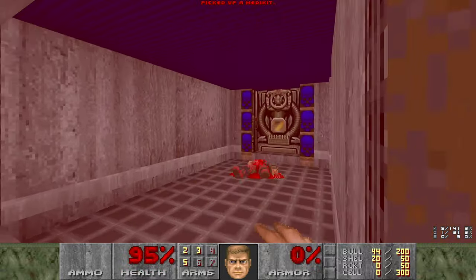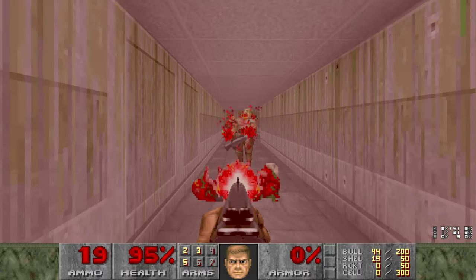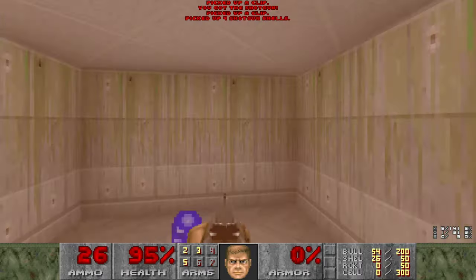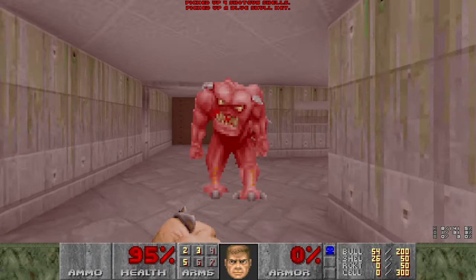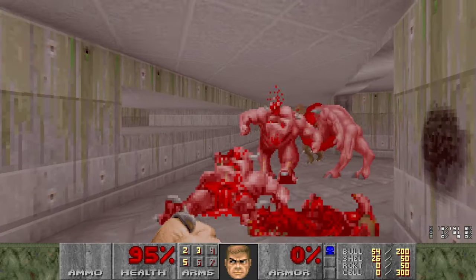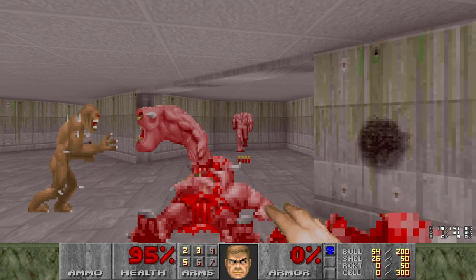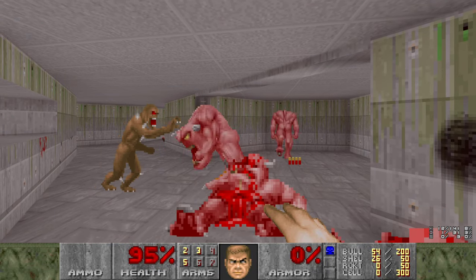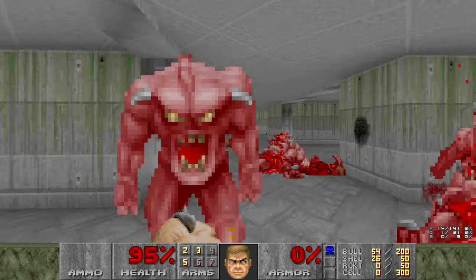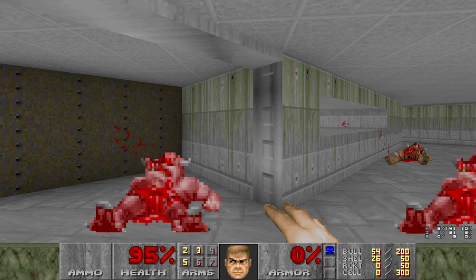The only thing you can do is minimize the amount of damage you take through - you can't ever take a net zero. You can take a minimum five. We'll punch the Cacodemon this time. In case it wasn't obvious, this is not my first attempt at the level. I died pretty embarrassingly to a Baron - it'll be in the outtake reel.